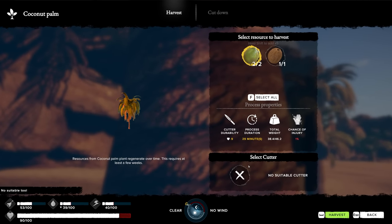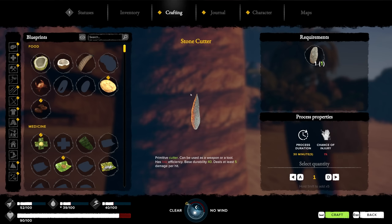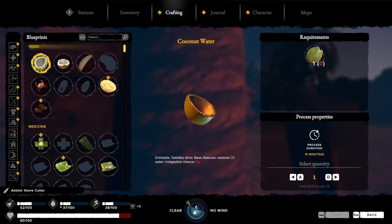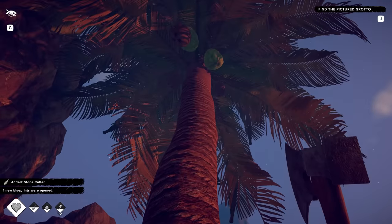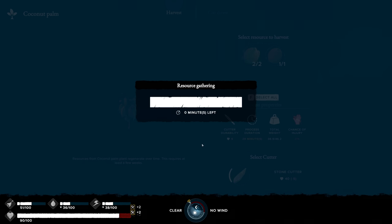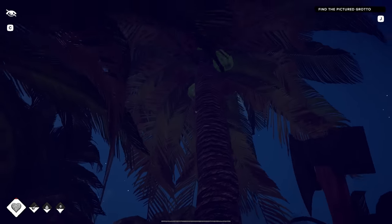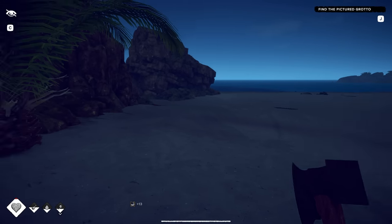We got some coconuts. I don't have the suitable tool. What do I need? A stone cutter? I'm gonna use the sharpened rock to cut the coconuts down instead of the steel axe - that makes sense. Well, I don't want to damage my axe anyway. 21% chance of injury? Because it's dark. You're not supposed to do that at night, then.